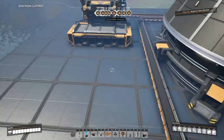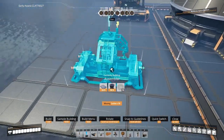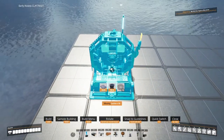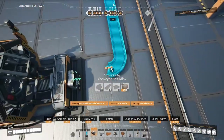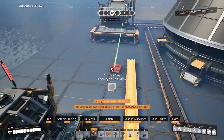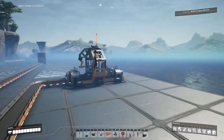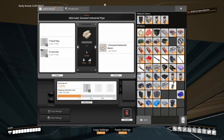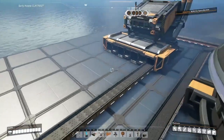Here's where we might want to look at our alternate recipes — the encased industrial beam has the pipe alternate. I think we're going to want pipes elsewhere for stators anyway, so we'll go with that alternate because it'll keep our previous step a little bit simpler. So now we've got our encased industrial pipes sorted. Let's go ahead and set up our electromagnetic control rods. I think we're going to want to do those on a raised platform, with a connection that comes around and snakes into one of those inputs.